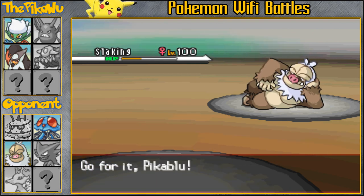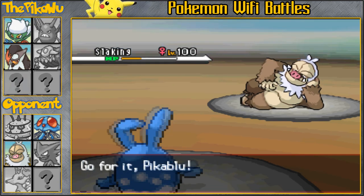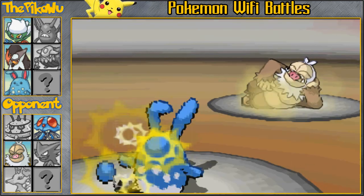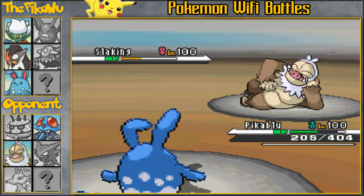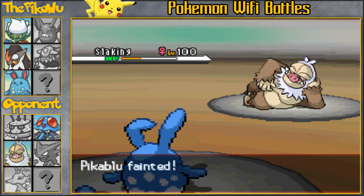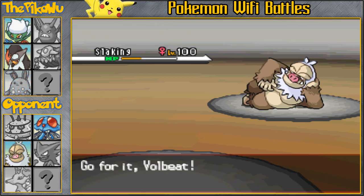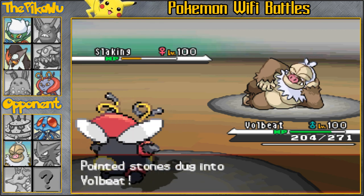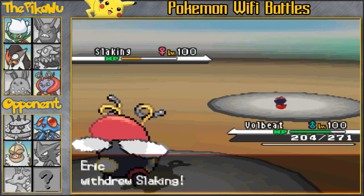Now I want to save my Roserade for later, so I'm gonna fodder something. I'm actually gonna bring in my Azumarill — my Sub-Punching Azumarill. I'm pretty sure I can live a hit because I'm max HP with really nice natural bulk. But wow, look at that — he still takes me out. That's absolutely ridiculous how good this Slaking is. It just destroys my team.